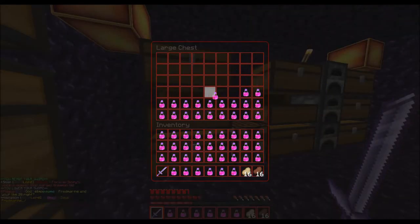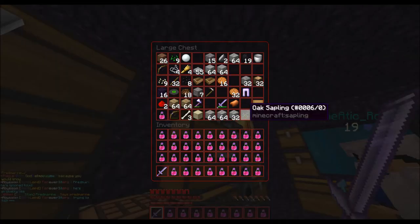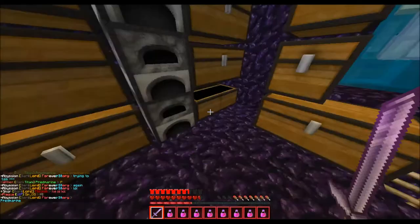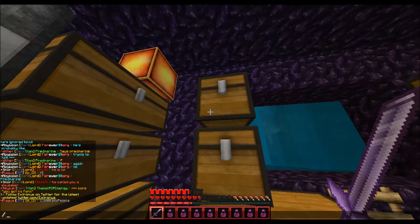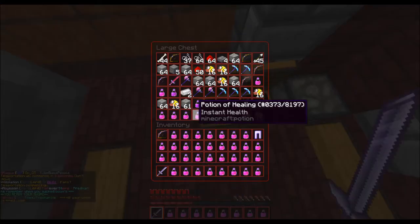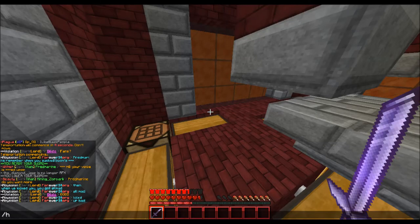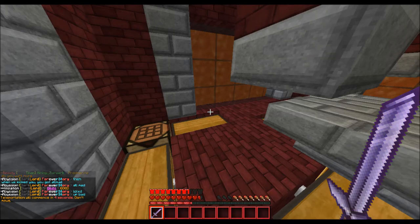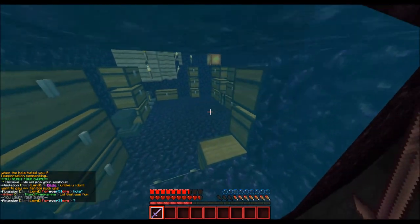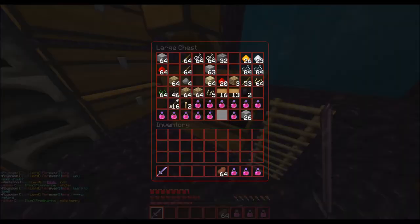We'll take all those health potions — gonna grab this food first. Our whole inventory is just glowing right now. What else have they got? I might get some of that starter armor as well. Yeah, I'll take the starter leggings — all we need is leggings, going straight leggings into combat. Get that bow because I don't have a bow. That cannon is so amazing. Home base — look at all this, it's so beautiful. Going back in — oh I love this server, I love my pack, I love everything.